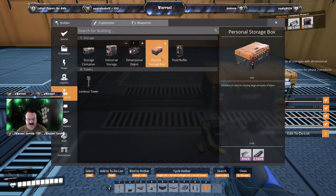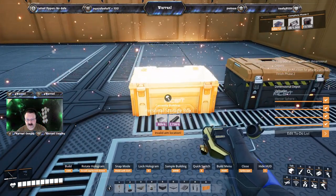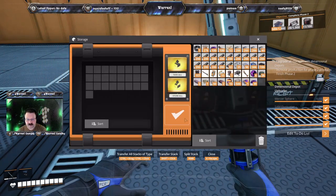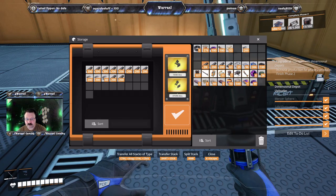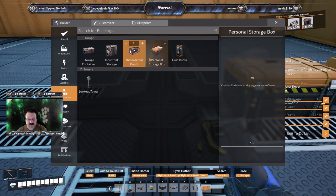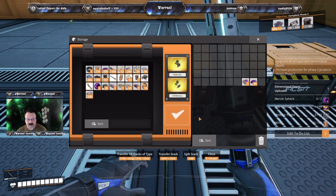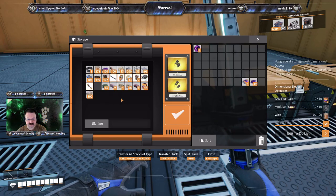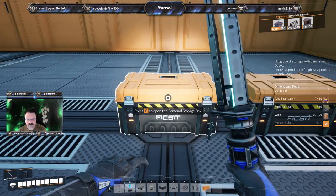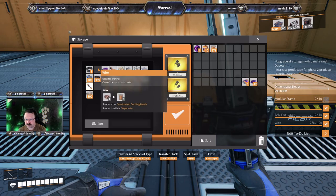Alright, we're going to have to do another personal storage box. Install it all, except for the Mercer Spheres, the SAM fluctuators, the wire, and the modular frames.